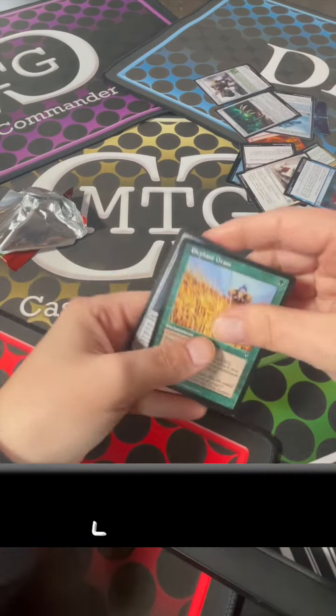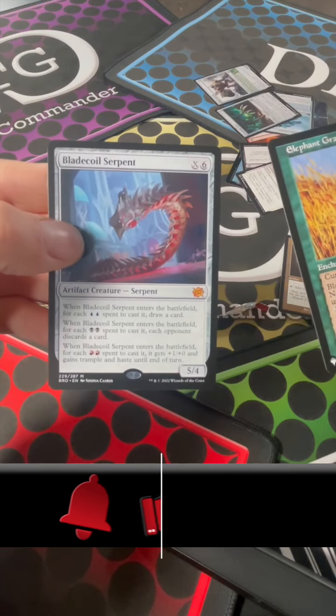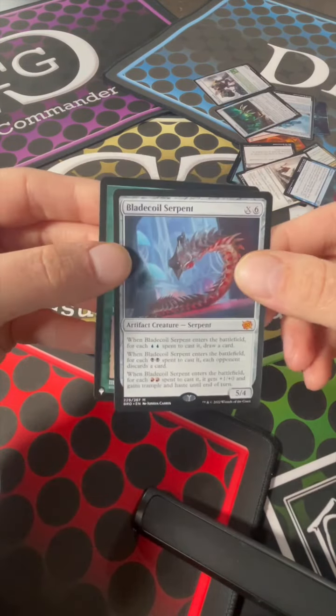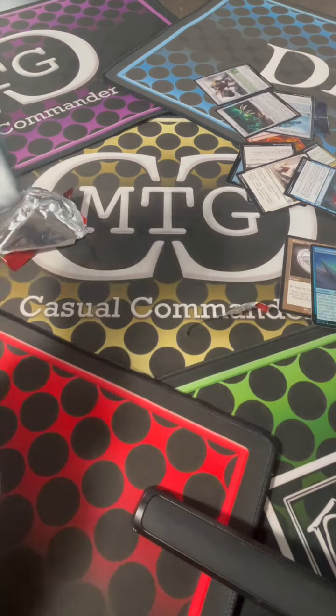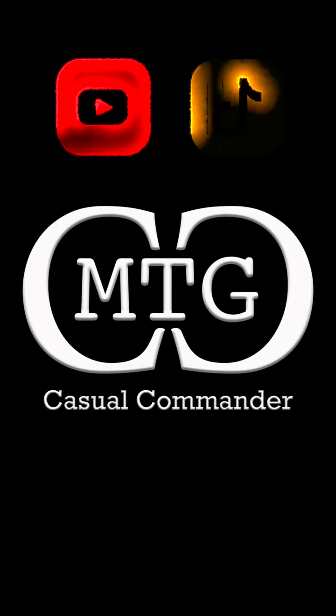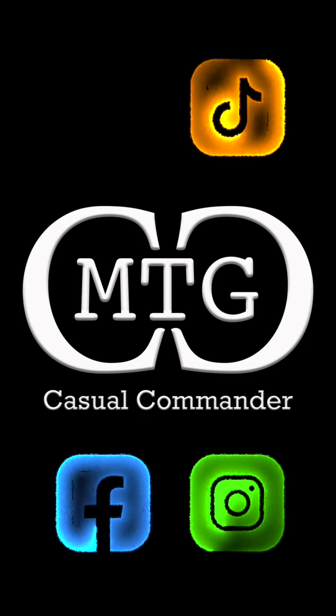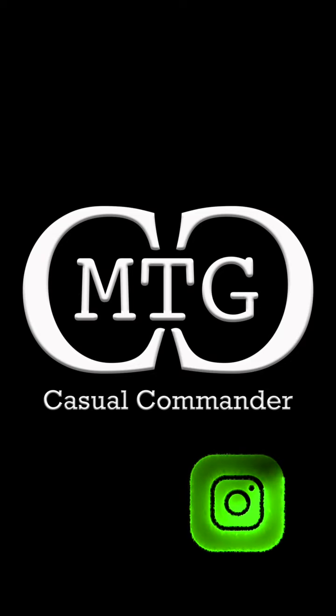So once again, the standouts from this pack are Elephant Grass as the set card and Blade Coil Serpent — not bad! Thanks for watching, and as always, check out your local game store. Make sure you check out all of our content on MTG Casual Commander. Let the magic continue!